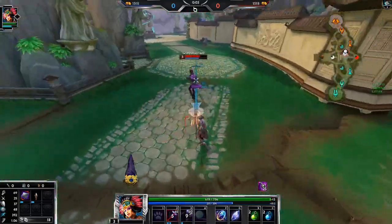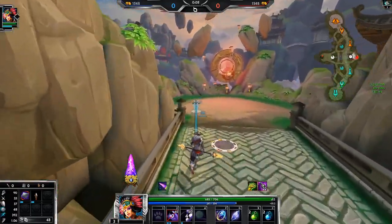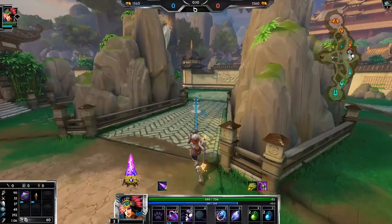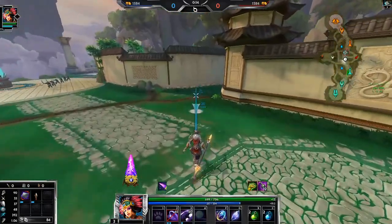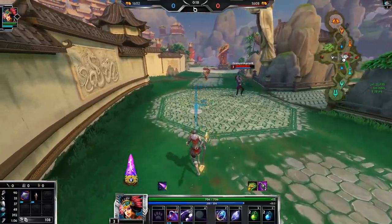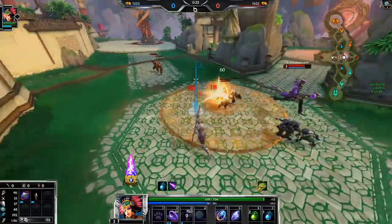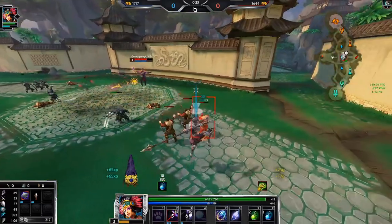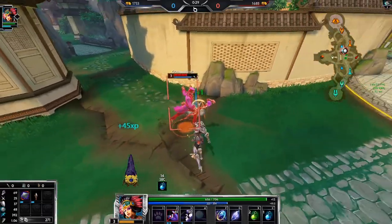A lot of people don't know this, but on Wilix you can use Feather Step without auto attacking — you can use it after using your one and your three. So even though I couldn't hit the auto, I could still dodge the abilities, which is good because I got more poke than him, but had to use some of my mana. The mana potions will help. I should be able to clear faster than him and then pressure him.